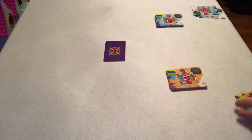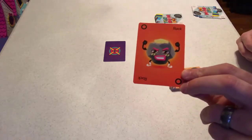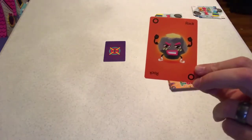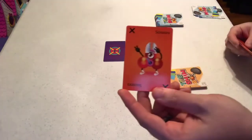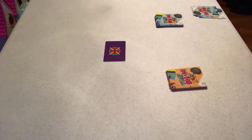Orange is going to go first. On their turn, they're going to play a card. Cards have a type — like rock — a color, and a symbol. Rock is always going to have a circle, paper is square, and scissors is X. And there's a bomb, which looks like an asterisk.